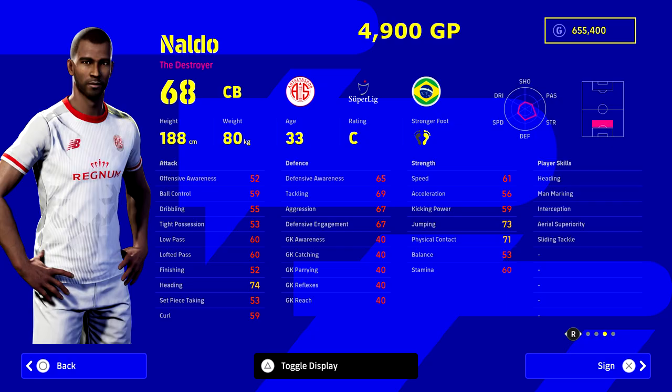Starting us off today we are taking a look at center backs. Naldo at 4900 GP — Naldo the Destroyer. He is an absolute beast. Look at those stats: 73 jumping, 71 physical contact, 74 heading. Player skills include heading, man marking, interception, sliding tackle, and aerial superiority. He can only play center back, so if you already have a fast mobile center back, he could be a really nice addition.